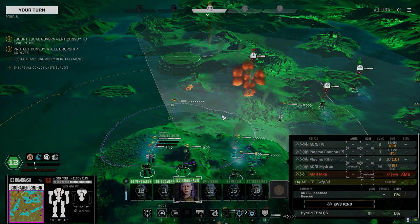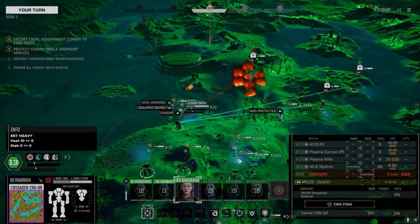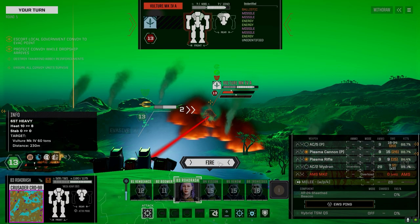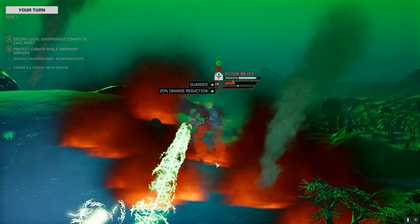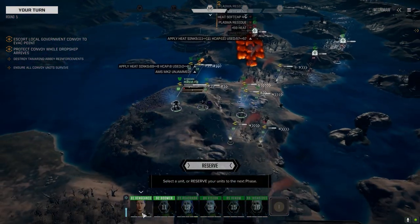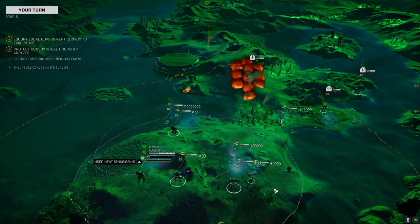Did I mention I have a couple of plasma cannons? Let me just show you what they do — they shoot mechs like you down, that's what they do. Orders — get up on this guy. Don't shoot the Cloud Buster whatever you do.